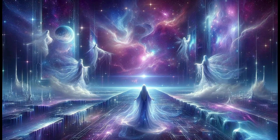Scene 2. Lyria encounters the Guardians of Time, ageless beings who explain the universe's precarious state. They reveal that the Chrono Nexus, a cosmic hub connecting all timelines, is destabilizing, causing the convergence.